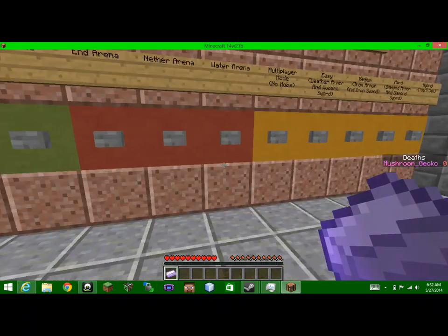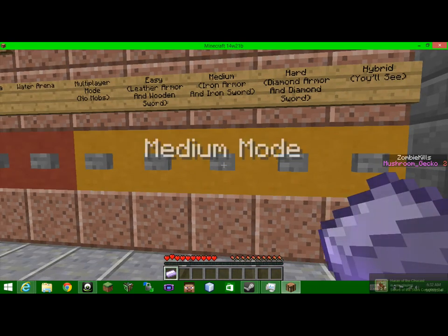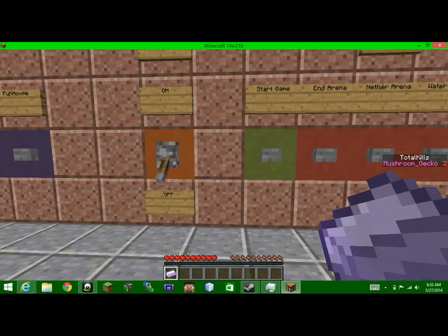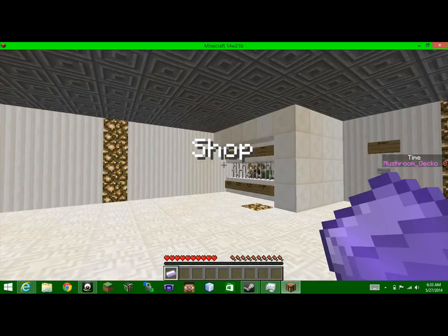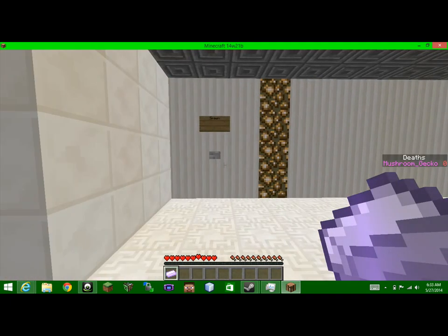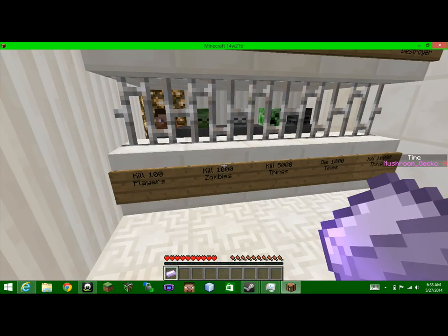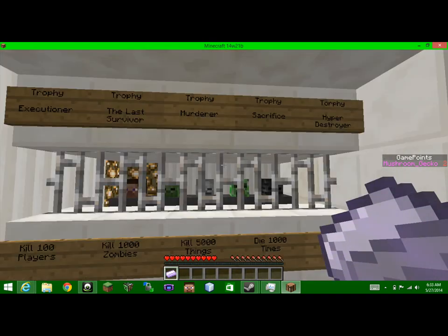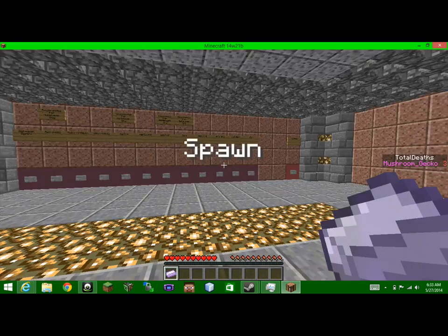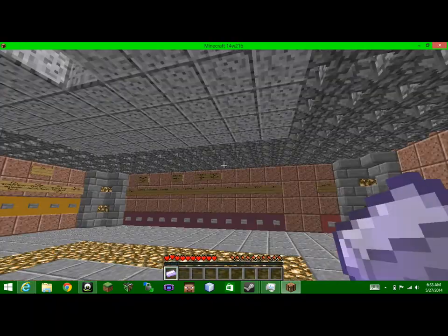Nothing overpowered. For this you can choose no mobs, easy mode, medium mode, and so on. For the shop it says 'shop' obviously, and over here we have automatic trophies that you get for achievements — like Executioner: kill 1 player, kill 100 players, The Last Survivor: kill 1000 zombies, Murderer: kill 5000 things, Sacrifice: die 1000 times, and Hyper Destroyer: kill 10,000 things. Over here is spawn.